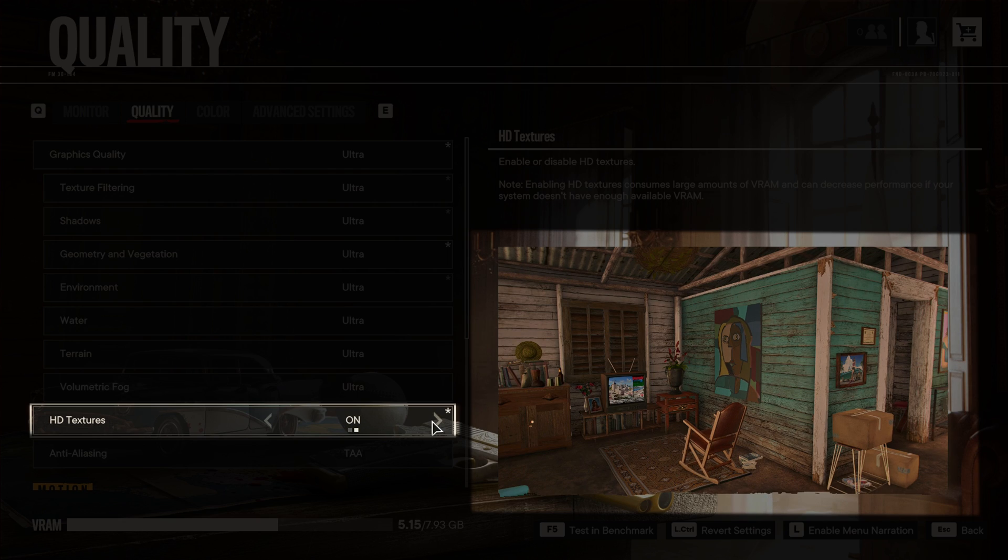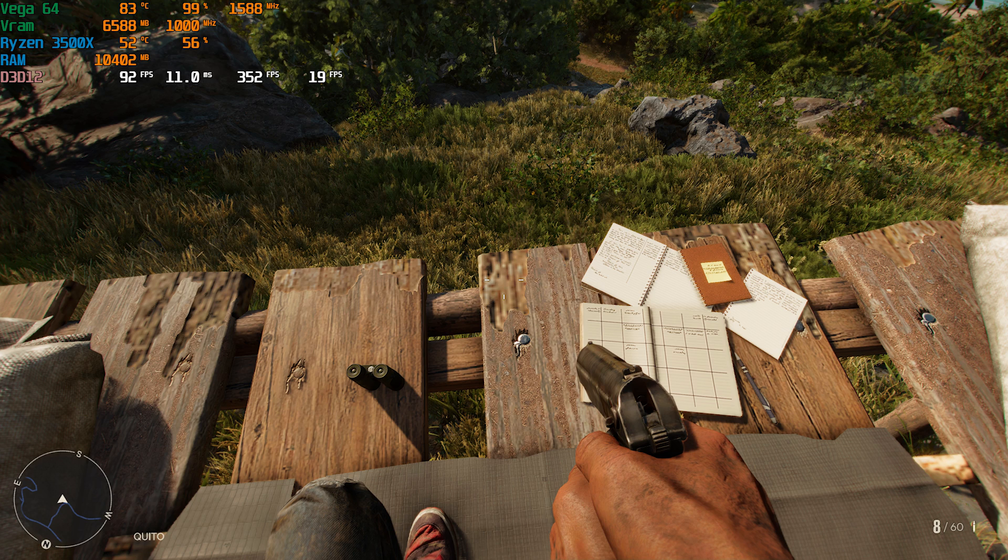HD Textures is the only option to change texture quality in the game. There were a lot of problems with this setting — even at 1080p with 8GB of VRAM on a Vega 64, very low resolution textures appeared even though VRAM usage was nowhere near capacity. Because of this, benchmarking this setting is not possible as results would likely be inaccurate.